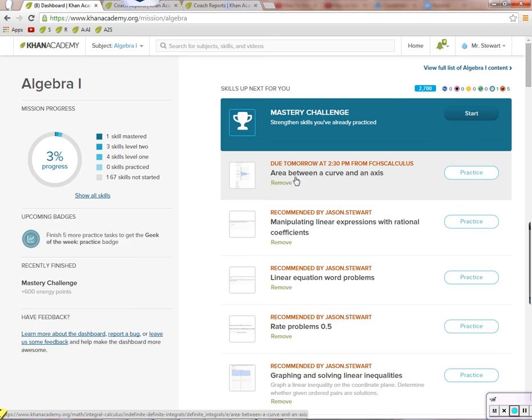You can also see what it looks like to have something that's due. It says it's due tomorrow at 2:30 — you'll have a different due date, but you'll see one or two things that say they're due by a certain time. I want you to do those as well.